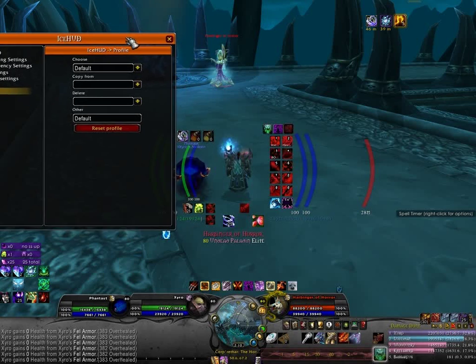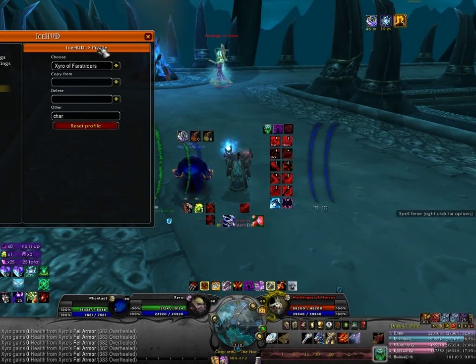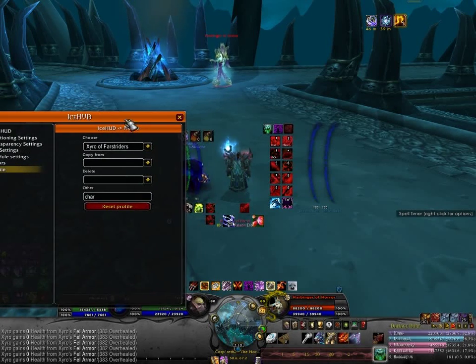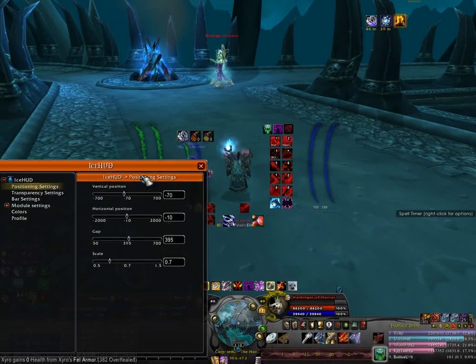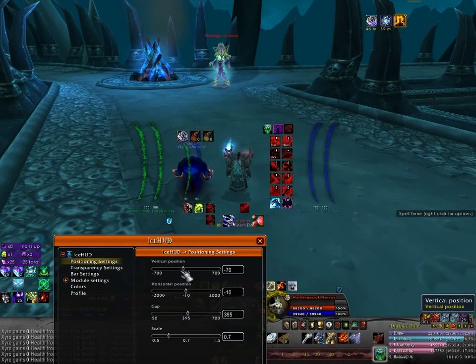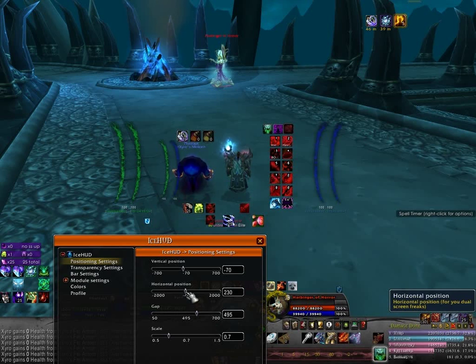You have different settings you can set up for different characters. Here's a quick little display I can show you some of the settings with. You can go anywhere you like with these bars — it's really pretty versatile. Up, down, left, right. You can make them bigger, wider. There are different ways to do that.